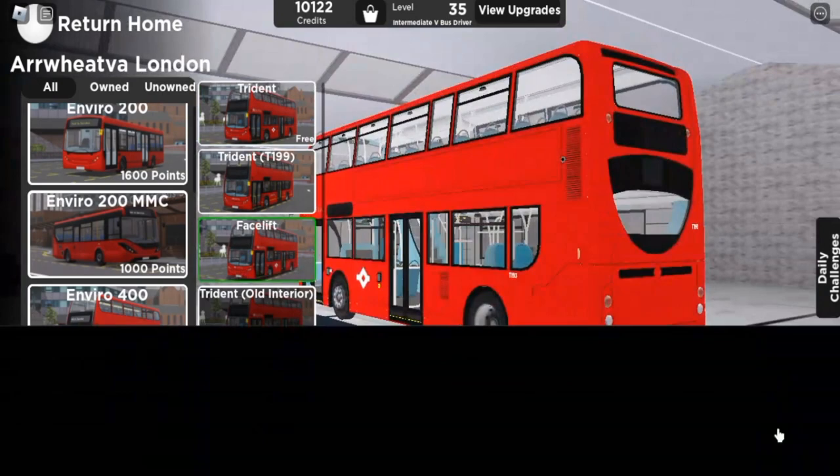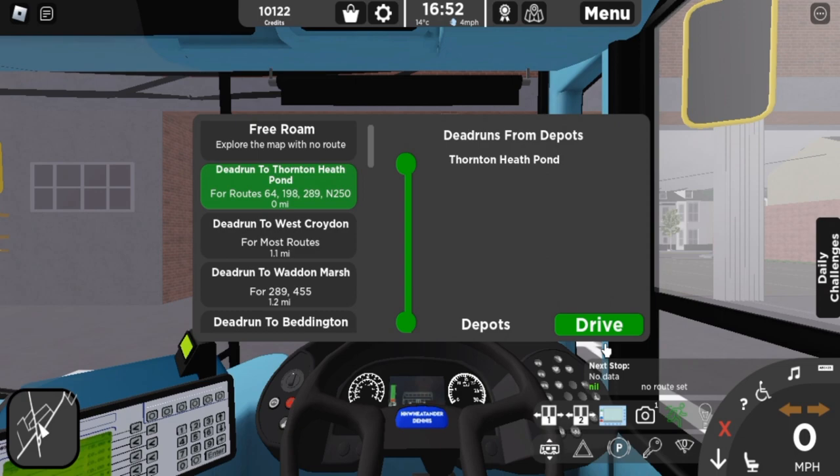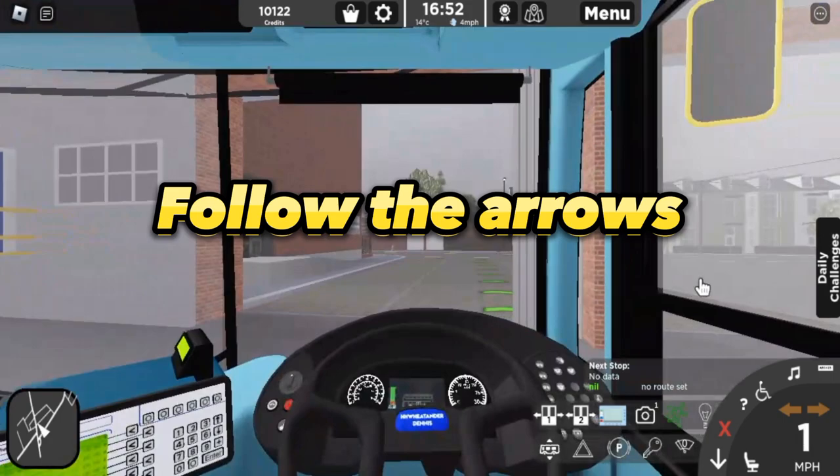Now click on Deadrun 2, Thornton Heath Pond. Follow the arrows.